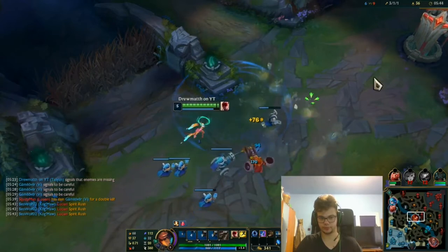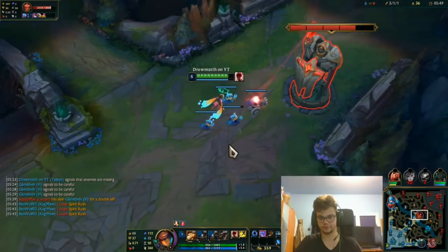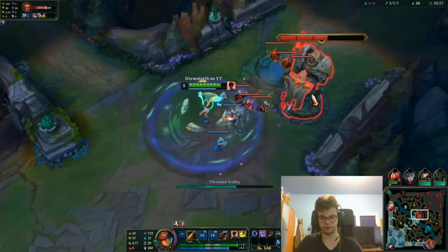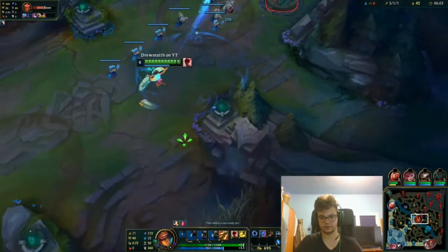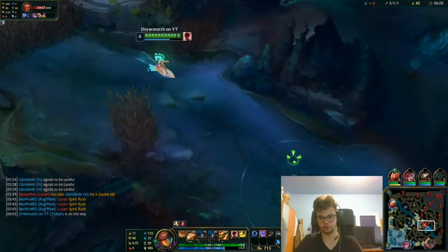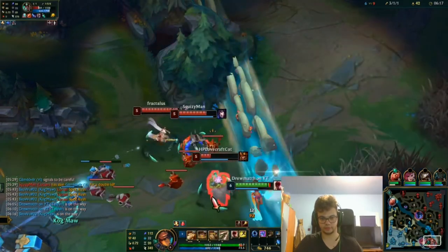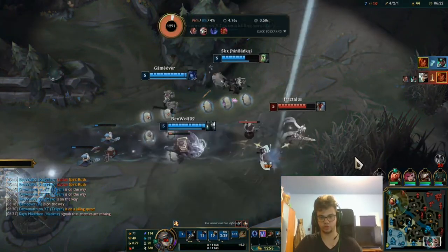They didn't factor in that the Ahri ult — another plate for me. I can probably go in with the ult but he doesn't have it yet. I can roam, I will roam, but if Nocturne isn't topside this can be bad — and if I have frame drops this will be bad. That would have looked much cooler if I wasn't lagging.